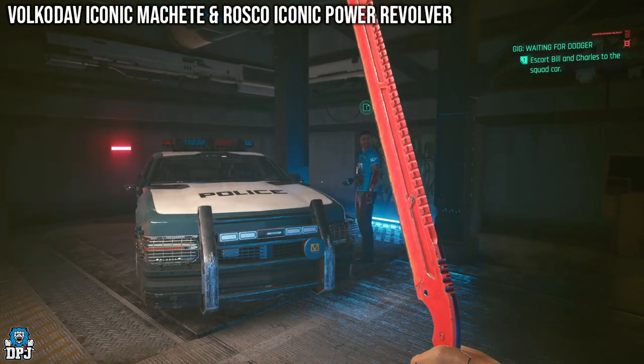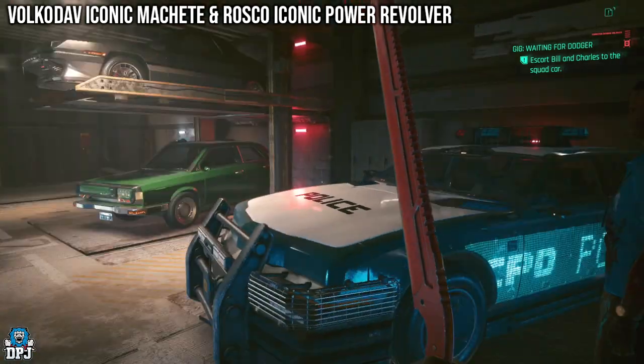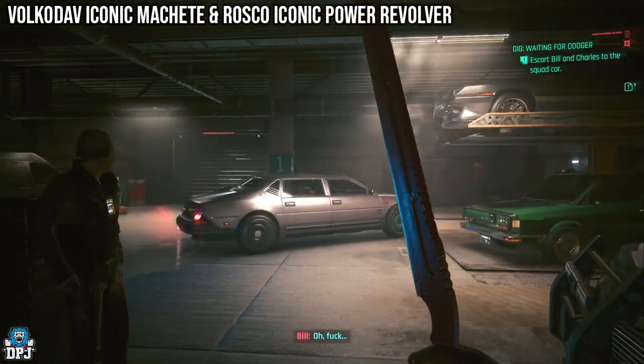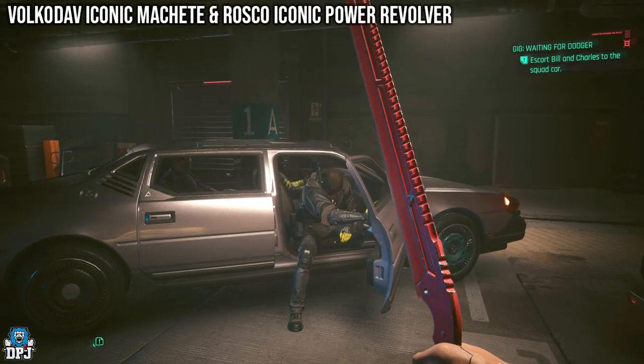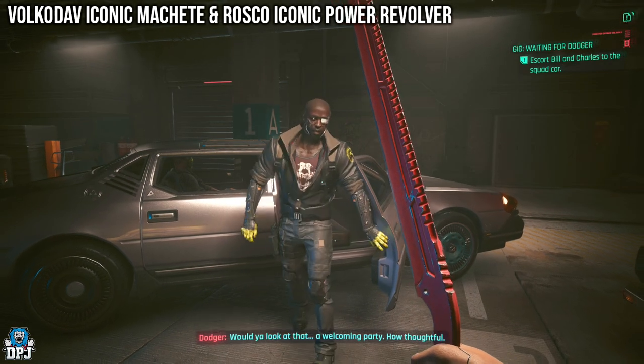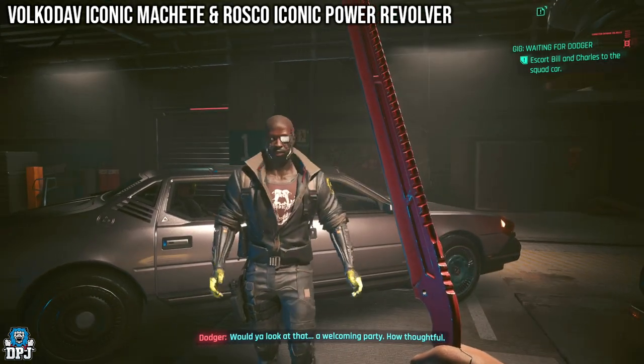As you progress a little further, you help them reach their squad car. But just as they are about to leave, you are halted by the arrival of Dodger. Simply take out Dodger and loot his buddy for the Rusko iconic weapon. And there you have it — two easy-to-get iconic weapons.